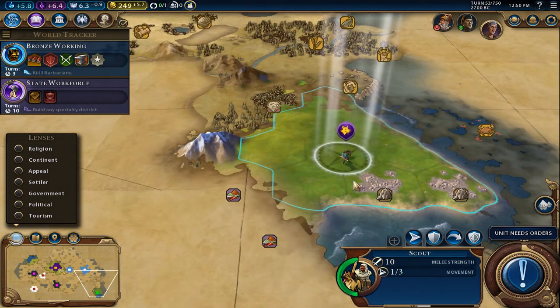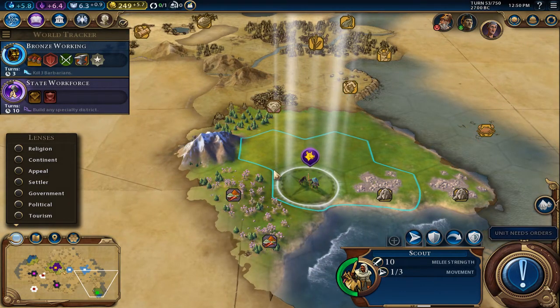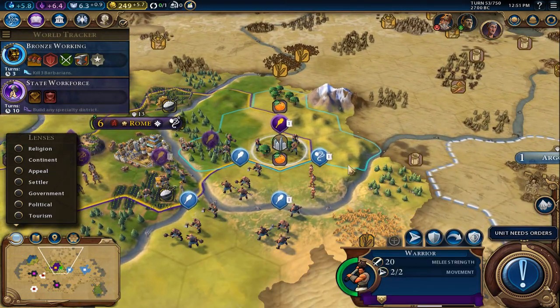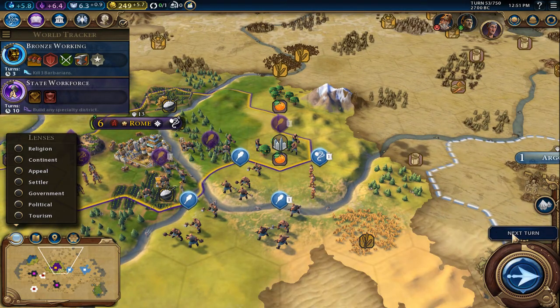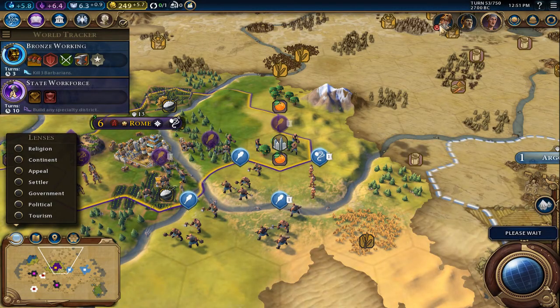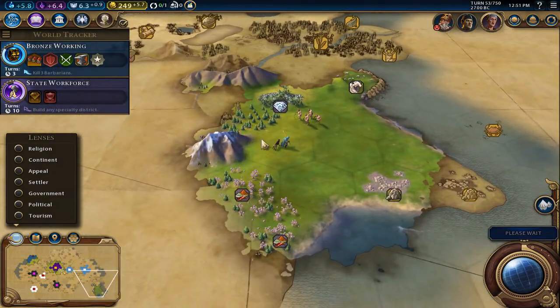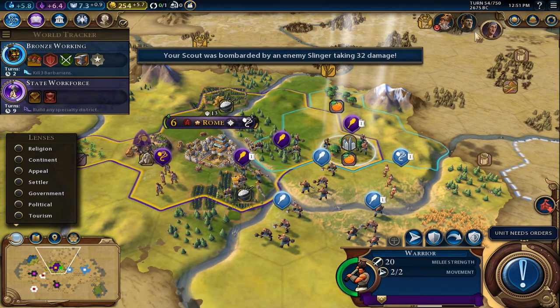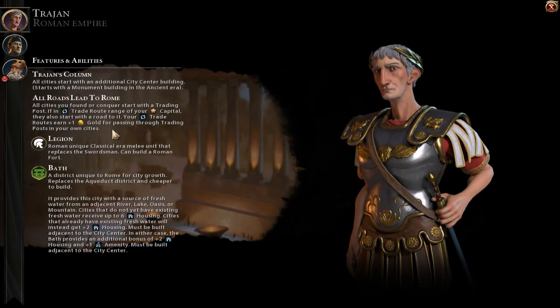Let's keep on going down here — I'm seeing a lot of luxury resources over this way. How can those barbarians run amok like that? Chill out. Okay, I think we've got a couple more turns.